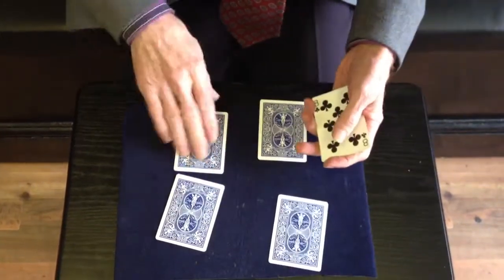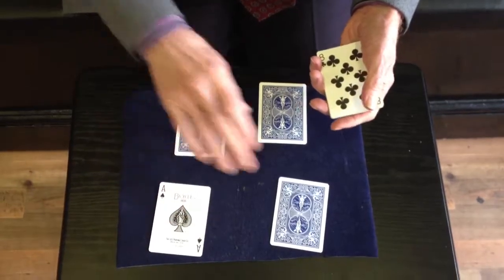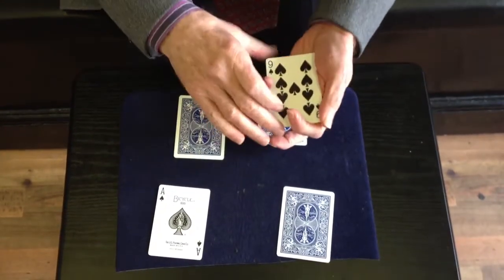Four aces. Can I remember where the four aces are? No more clues. I'll show you the ace of spades — the ace of spades is there. The idea is to move one, two, three aces onto the leader ace by magic.